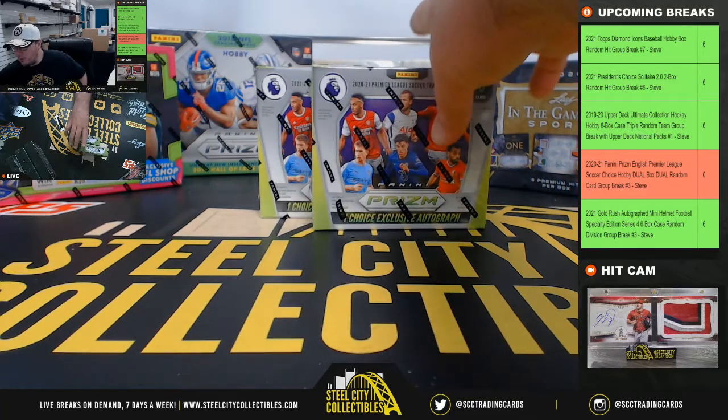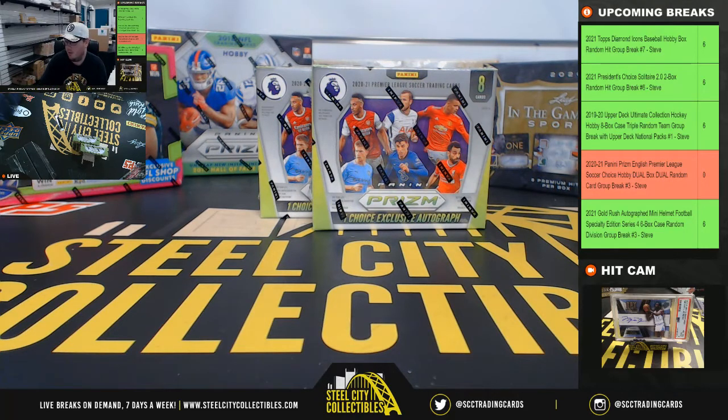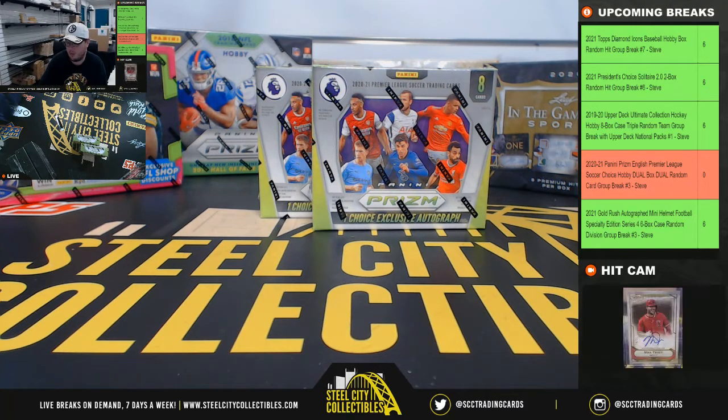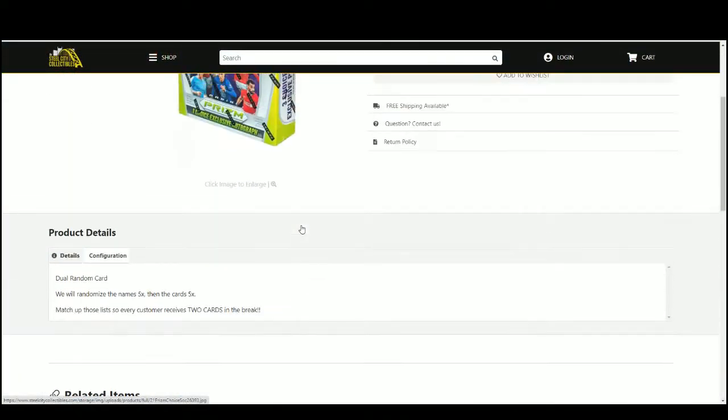Alright everybody, our next break: 2020-21 Panini Prism English Premier League Soccer Choice Duel Box, Duel Random Card Group Break Number 3. Go ahead and jump over here and randomize our names five times, then the cards five times.